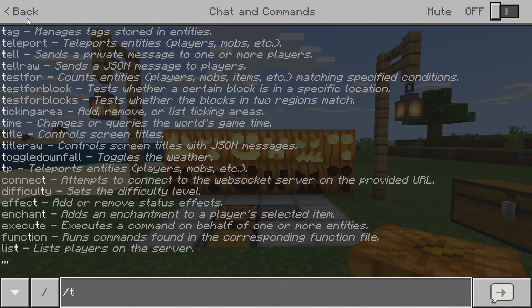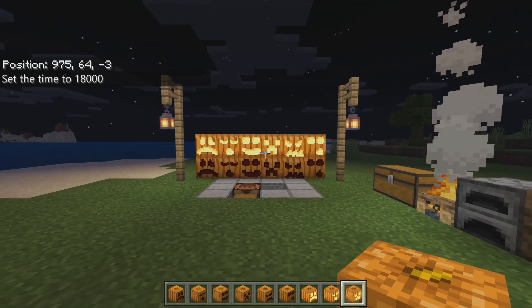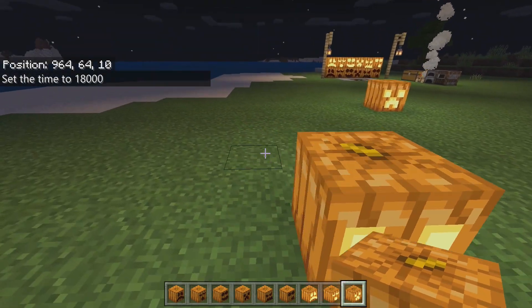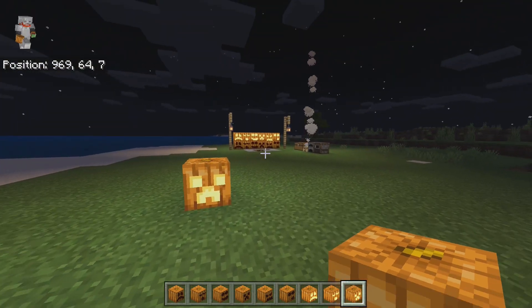If I quickly do time set night, I'll show you this. Set it to midnight and as you can see it's going to light up the areas, so you can use these for decoration. On the downside, you're not going to be able to rotate them in any direction — they're always going to be facing the same way, so please bear that in mind.